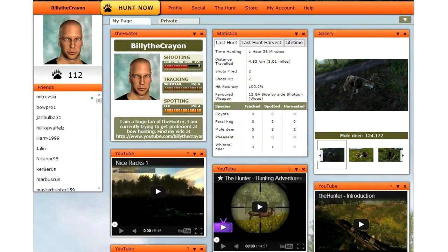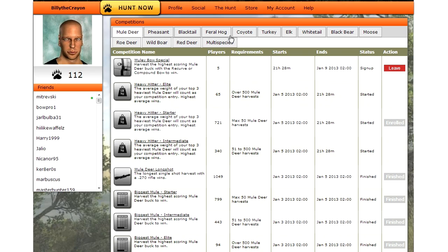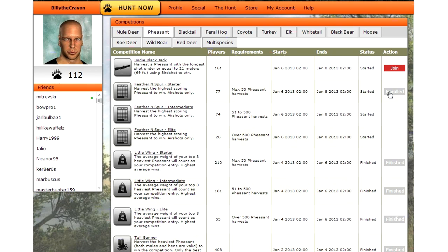Before you get started, make sure to go to the competitions page on the hunter.com website and look at the competitions for any animal you are planning to hunt or come across. You never know — you might just come across a mule deer that could win you some currency to buy yourself some new gear at Doc's Outfitters.